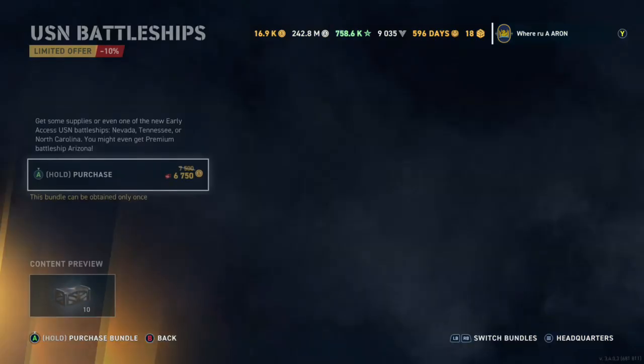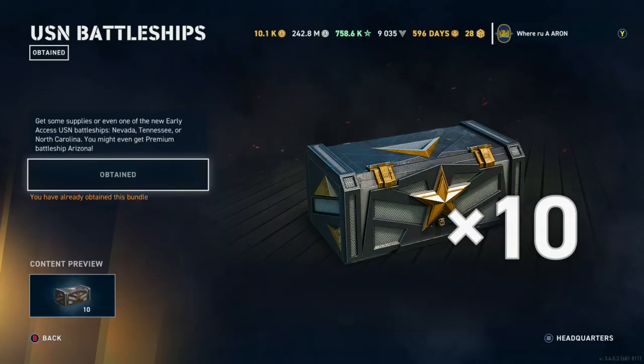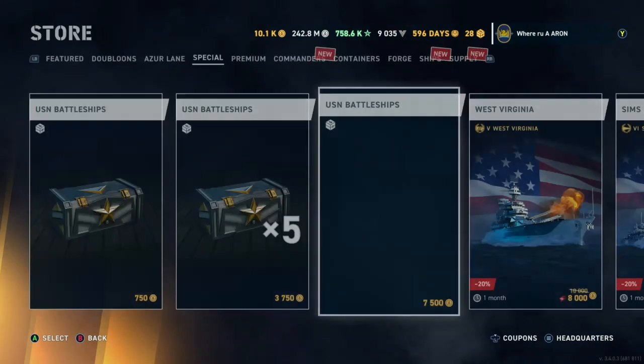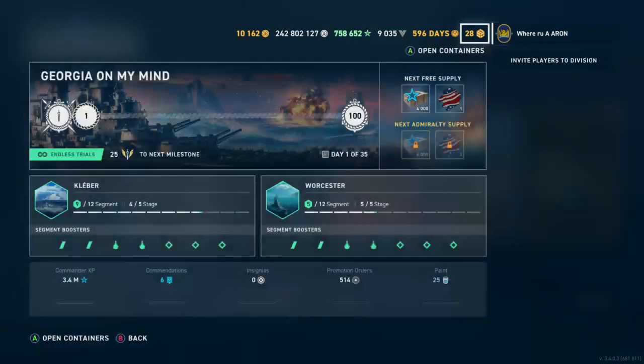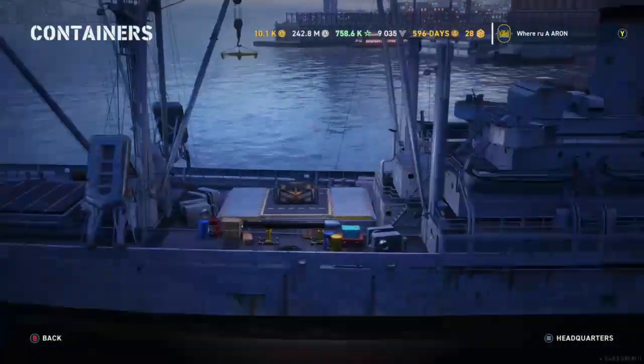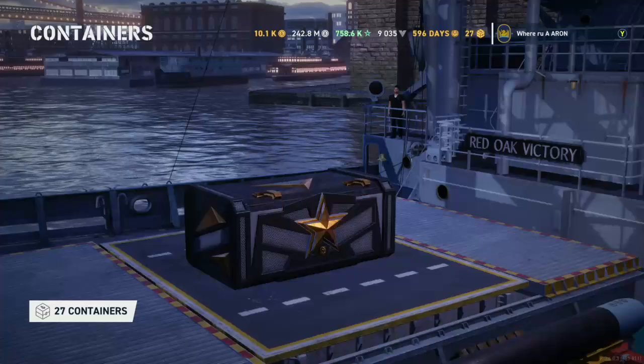Let's go ahead and buy 10 right off the bat. These are not that expensive, but honestly the point of these crates is truly early access. Wargaming gave me 15 of them, so let's go ahead and open up 25. I'm going to open up as many as it takes to get the North Carolina — I want to do that video. We unlock her here, but let's go ahead and open these.